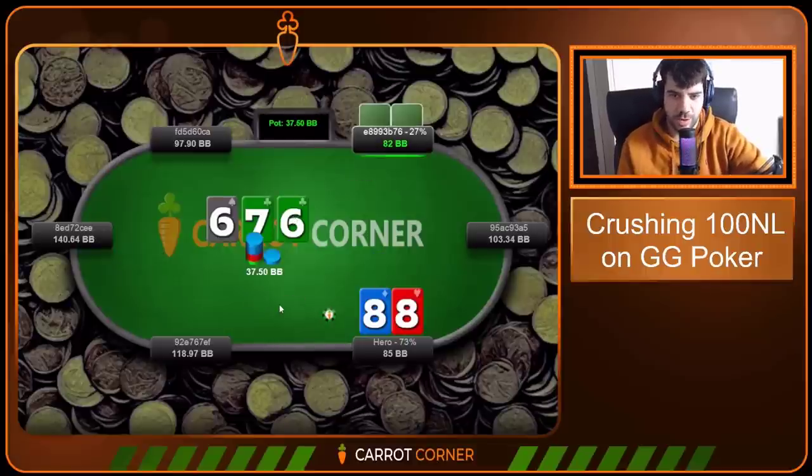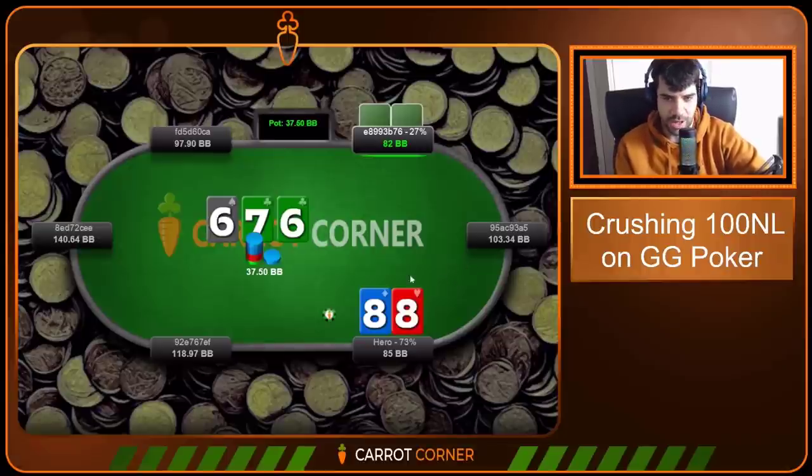7-6-6 — reasonable board for our range. If anyone has 7s or 6s here it's definitely gonna be us. Safe board for our 9s, 10s, jacks, queens — we have a monopoly, or at least have them way more frequently than villain. Villain of course has the aces-kings advantage, plus more big cards that whiffed — offsuit Ace-Queen, Ace-King, suited King-Jack, stuff like this that we're not gonna have as often.